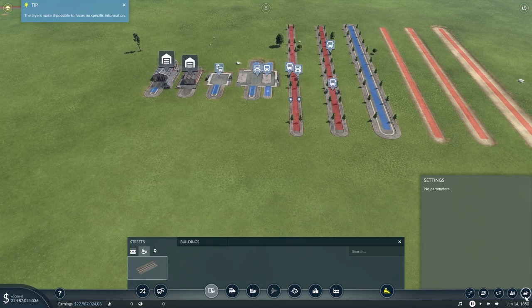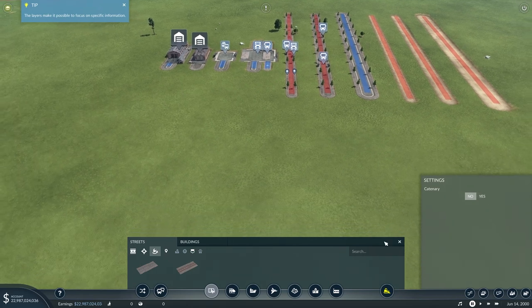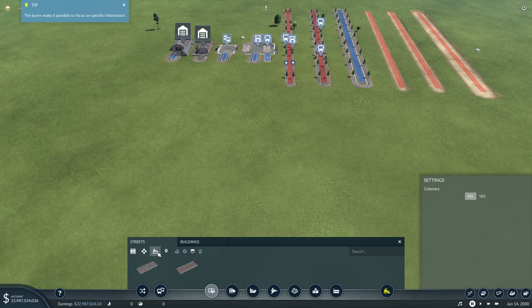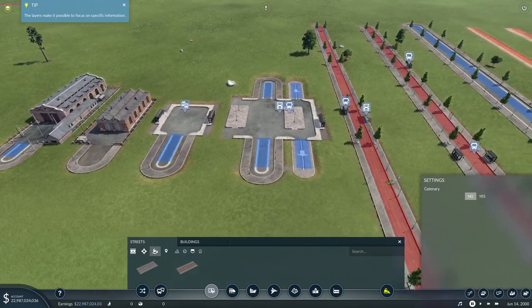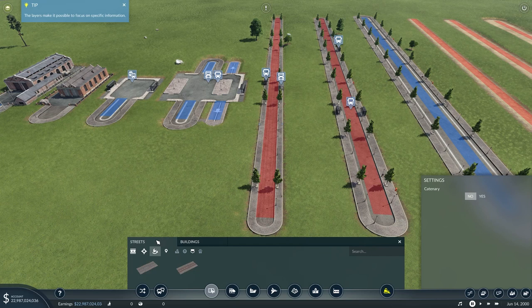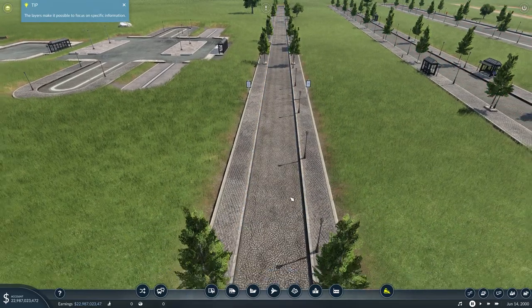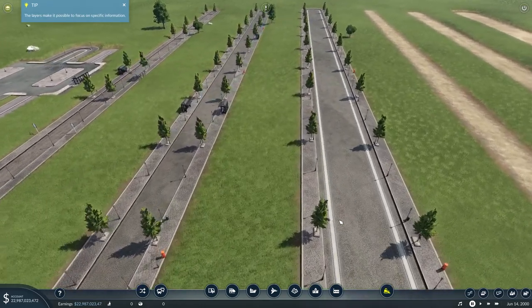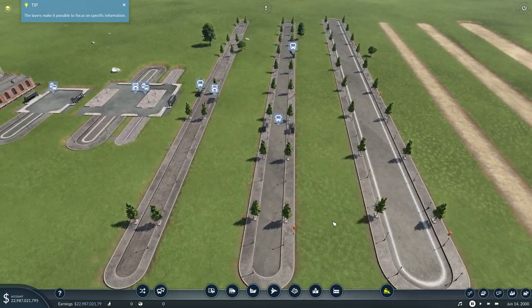If we progress further to the year 2000, we get a whole pile of new vehicles - we'll ignore that for now. You'll notice the street modification tool now comes up with a catenary yes or no option. I can upgrade streets with tram tracks or now also with bus lanes. Let's upgrade with bus lanes - put the bus lanes in and that will now have a bus lane.